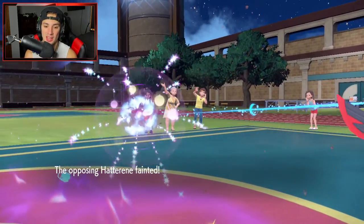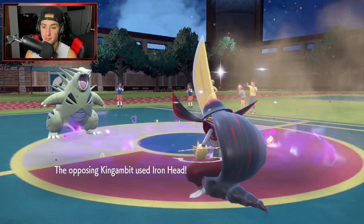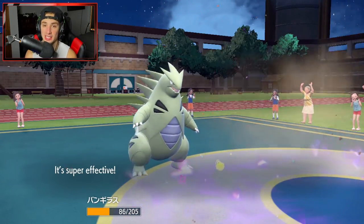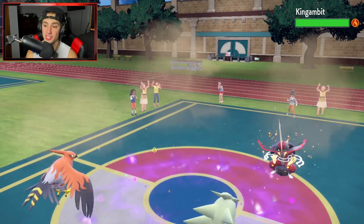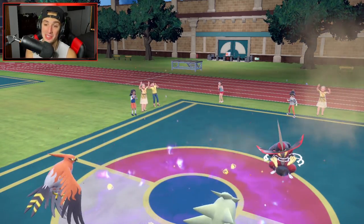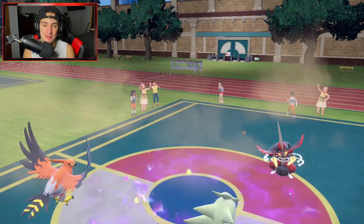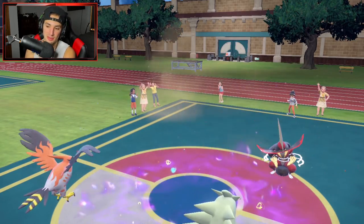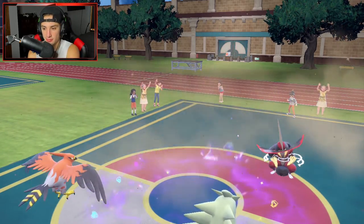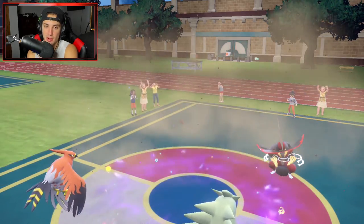Then he's forced to bring out Armarouge — it's game, we're sitting in such a good spot. That's why if you're gonna pop Trick Room you should probably go for the Follow Me to get that set up right away. Especially with a Trick Room team — if you cannot get Trick Room set up, you lose every single time. You have to prioritize making Trick Room happen.